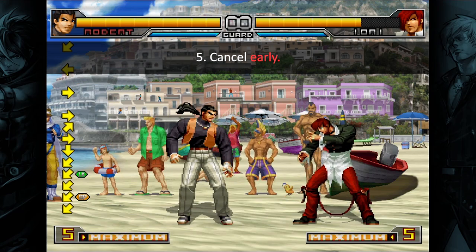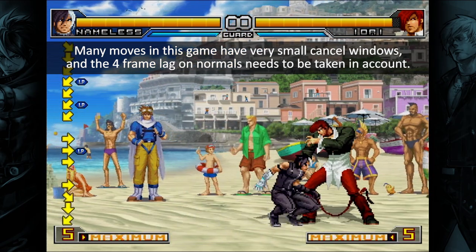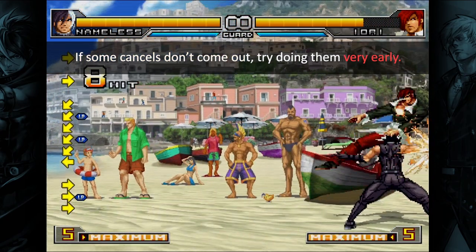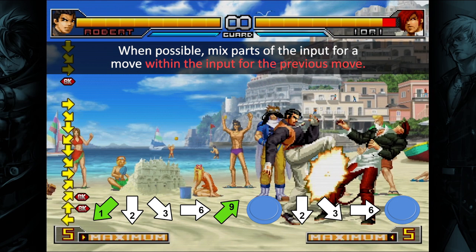Tip 5: Cancel early. Many moves in this game have very small cancel windows, and the 4-frame lag on normals needs to be taken into account. If some cancels don't come out, try doing them very early. When possible, mix parts of the input for a move within the input for the previous move.